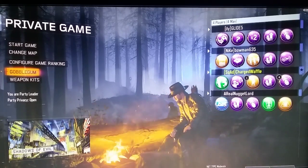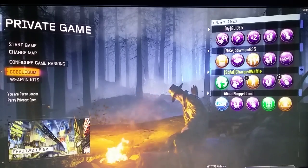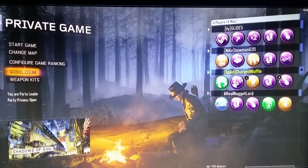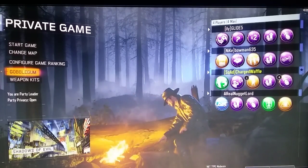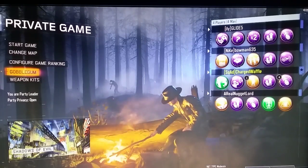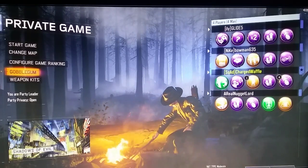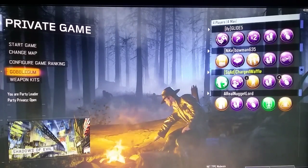Hello YouTube, today we are back playing some more Shadows of Evil. We are going to be playing with a real nugget, Lord Bowman 635, and Glide 5. This is going to be a very short video — I'm simply going to be showing you how to get the Spider and the Fly, which is an achievement I believe is 25G.